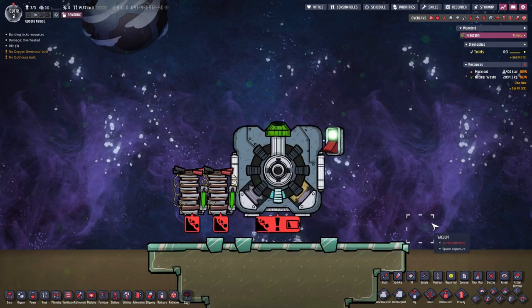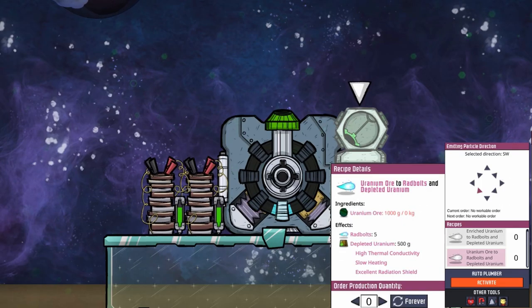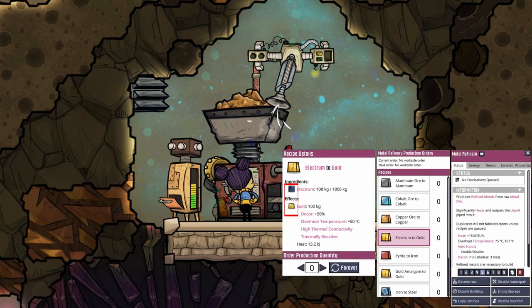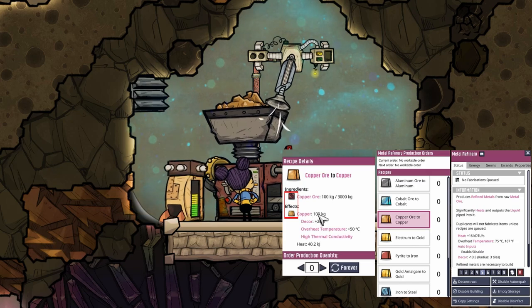Now it is no longer working. The red bolt recipe list was in the wrong order. And as you may see by the tiny symbols, they have added icons for ingredients and products in the recipe queue screen.